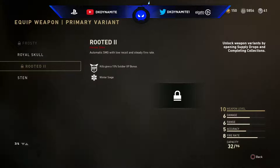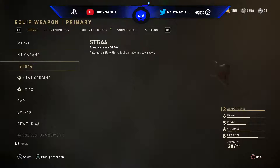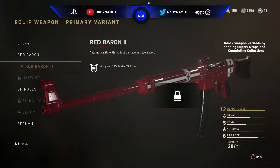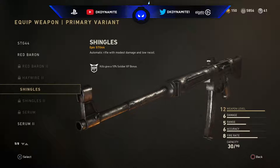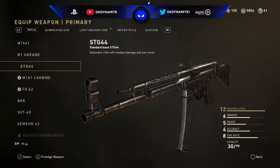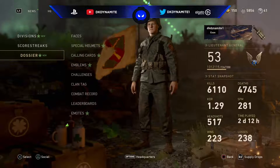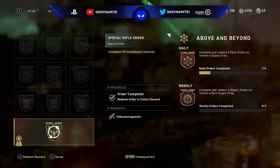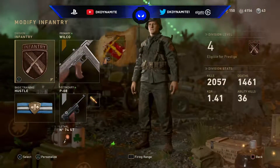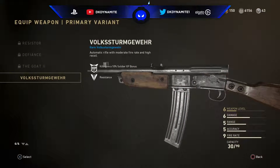A weapon like the PPSH — which everybody uses in competitive and a lot of people use during pubs — if you get a variant, you'll have a different iron sight for it, and that different iron sight actually helps you play a lot better. I feel like I have more accuracy with it. Versus the core PPSH, I'm not really a fan of — I just feel like the sight is too dull. So when it comes to PPSH variants like the Duck Soup or the Thrive, you have a really cool iron sight that helps you play better, but it's not changing the statistics of the gun — no better damage, less recoil. They're cosmetic only, and that's what I was hoping for. Infinite Warfare reintroduced that old system of stat-affecting variants and that's what instantly turned me off. Black Ops 3 didn't have variants — they had base weapons only.